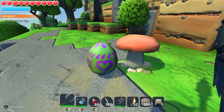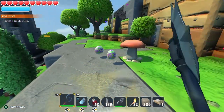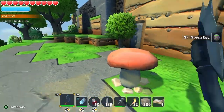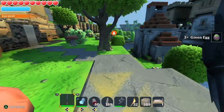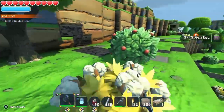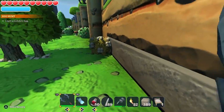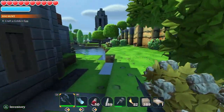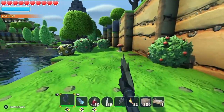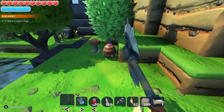And here we have the first one - a green egg. Just hit the egg and collect. You can get everything from one to four eggs from each of these eggs. And there are three different kinds of eggs: that green one that we just saw, and then there is an orange and a yellow egg.